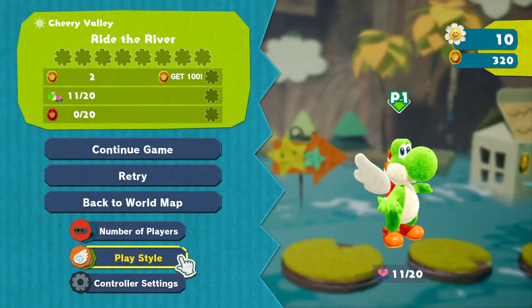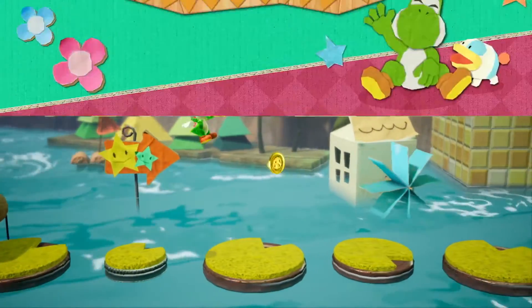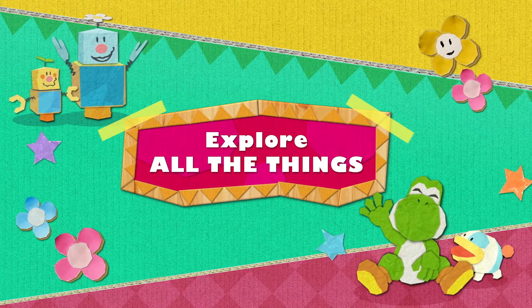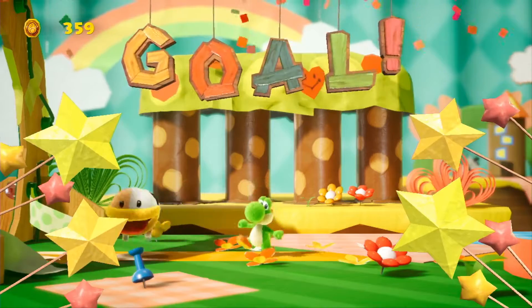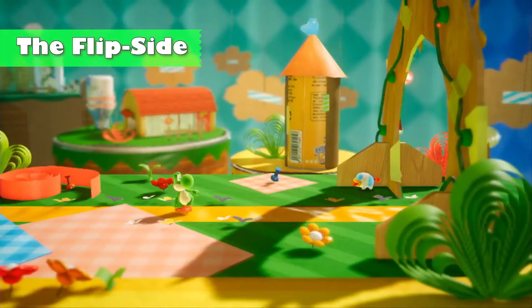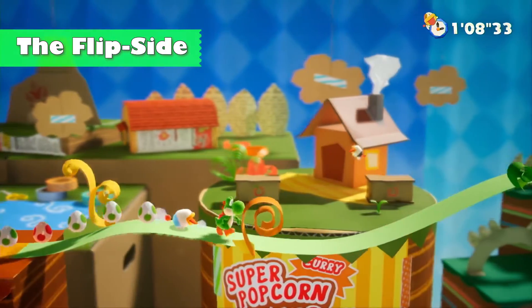Yoshi's job isn't done when you clear a course. Rotate the course so you can explore the flip side — there you'll be tasked with finding three lost Poochy pups scattered about the course.